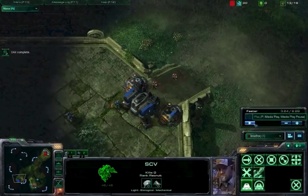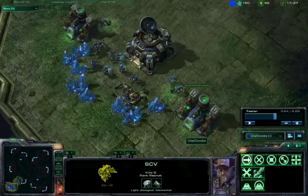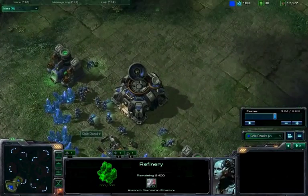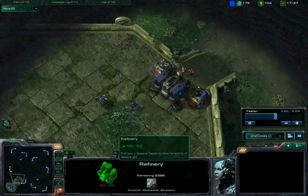Here we go — he's got one marine and we've got two marines. This is going to happen so fast because most likely this guy is not expecting this. He's got two gas — this is a heavy tech build. I see this time and time again in Terran vs Terran Diamond League play: they go heavy gas, they're planning for the typical Viking-tank matchup where you need quick tanks, quick Vikings, tech up fast. So we're going to take full advantage of this. Our two marines are just going to take out his one marine real quick.